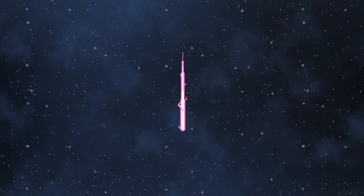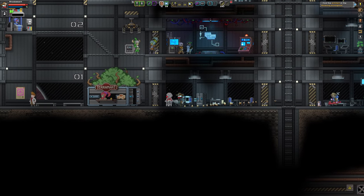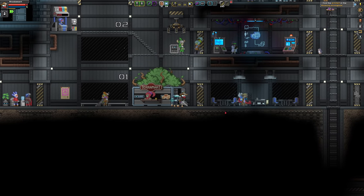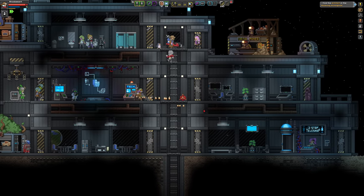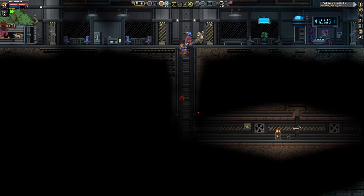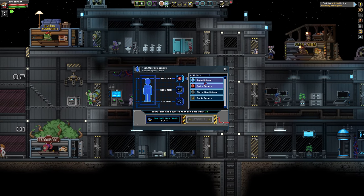In town I am also going to buy a new tech, because I have eight tech cards — might as well. The tech I'm going to buy is the spike sphere. The spike sphere turns you into a spiky ball that allows you to climb up and down walls, like this, as you can see. I'm still going to keep the aqua sphere. I just wanted to demo the spike sphere for you all, so back to aqua.